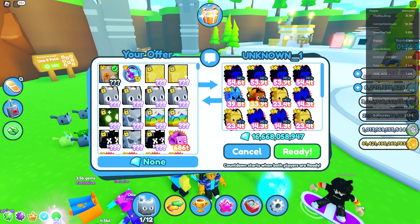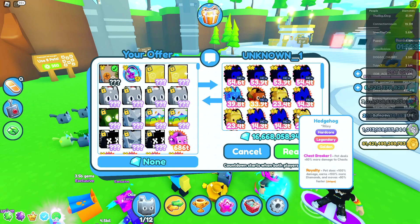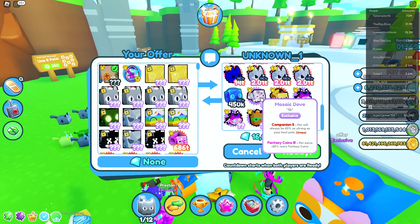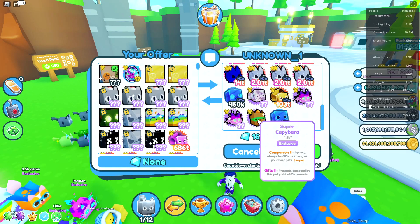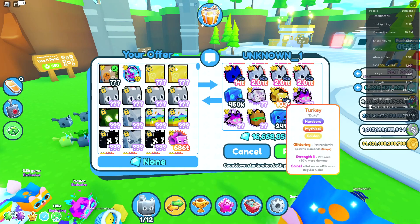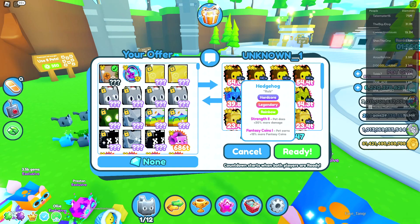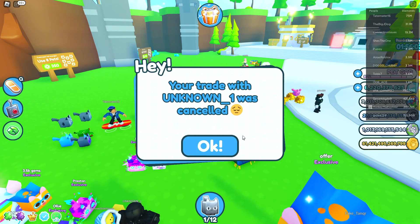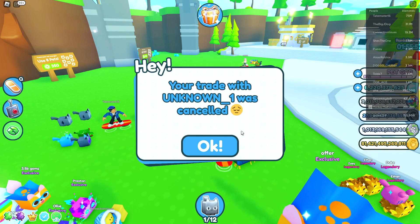We just got another offer here from Unknown. This is probably going to be the last one, and it looks like he's throwing in 16 billion gems and also a lot of hardcore pets. These would be pretty cool, but I don't really play hardcore mode. Down here we got a Dove, a Neon Twilight Dragon and another one, and it looks like another super pet. I think these are pretty low valued — like under 5 billion each. The hardcore pets — I'm not sure how much the Hedgehogs are worth, they could be decent. But it looks like he canceled the trade anyways, because he probably knew his stuff just wasn't high enough in value to even make this trade kind of fair. I respect him for canceling it, but that's going to be it for the trades for this video.